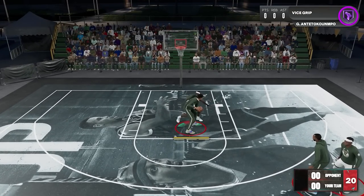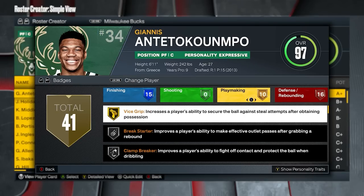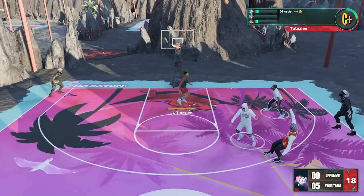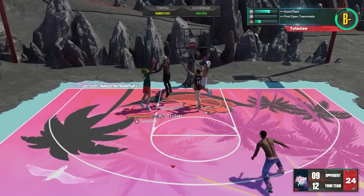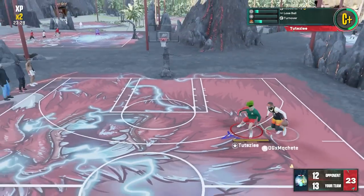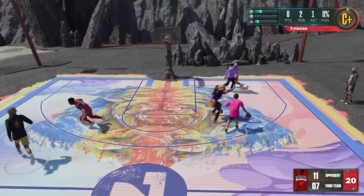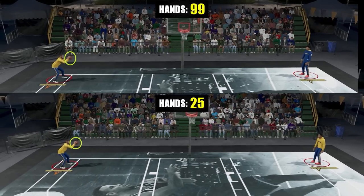If you check the roster, pretty much all bigs have Vice Grip at a high level, which means it's really a badge built for bigs — it makes sense because after a rebound it will protect you from steals. That said, guards can have it as well. Also, if Vice Grip were really a Glue Hands badge, why don't Clay Thompson and Kawhi have it? Last year they both had Glue Hands badge, proving it's a different badge. Glue Hands is for better animations; Vice Grip is more for protection. And by the way, the functionality of Glue Hands badge is actually still in the game — it's the hands rating, which is tied to your ball handles.